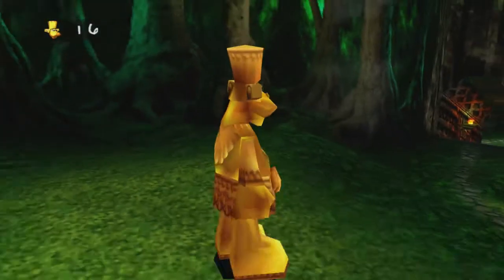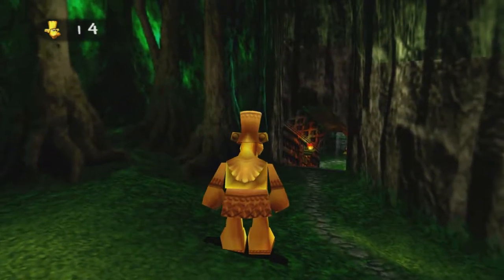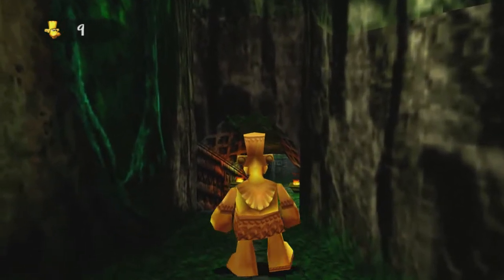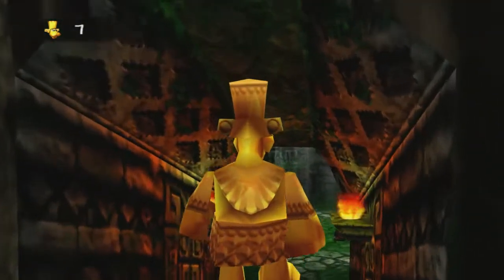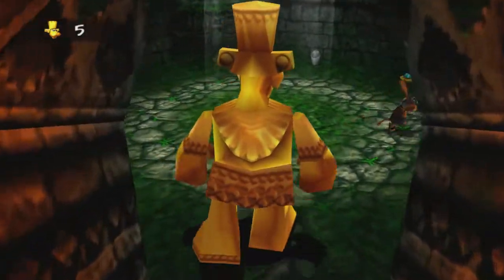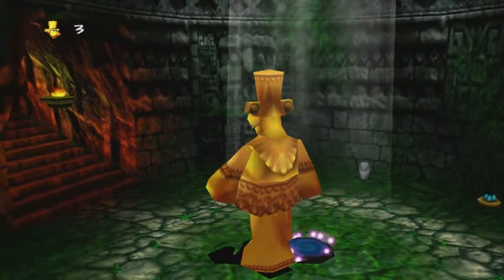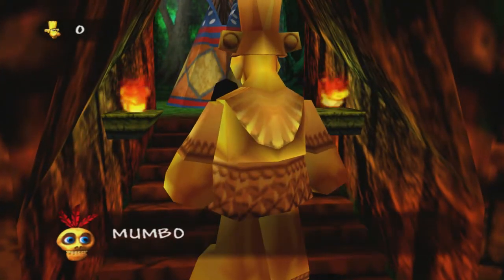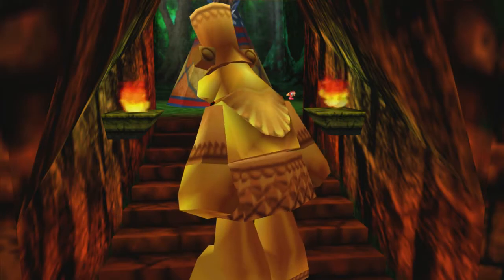There's one more thing to do while we have the Golden Goliath — kick one last door open. I'm also going to kick this guy just because it's hilarious; I love how the rocks blast everywhere. Head up to this and kick it open, and that is everything you need the Golden Goliath for. We'll have to wait for the timer to run out. His jump is very pathetic and hilarious. We can get this warp pad activated too.